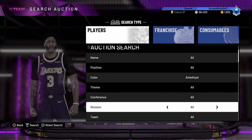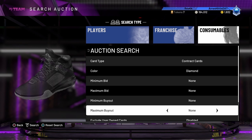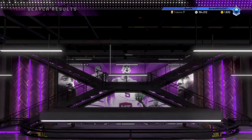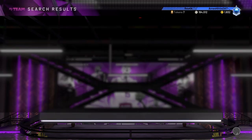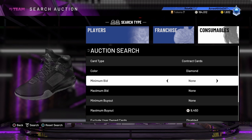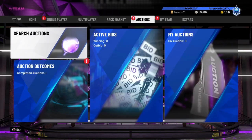Diamond contracts are actually pretty good right now. I'm not sure exactly but I think the cheapest is around 15k — some went for like 21k, not sure why. Try to snipe one for around 10k and you'll get a solid profit. I've gotten about five of them this whole week, so if you want these, it's a good way to get MT.